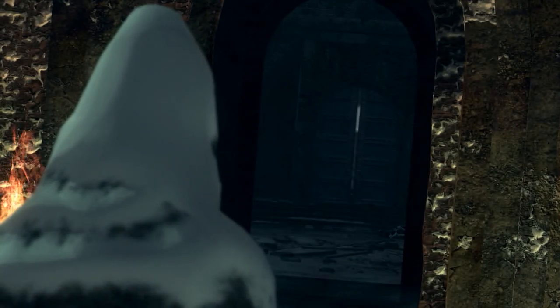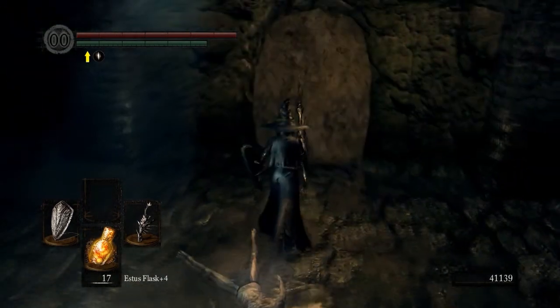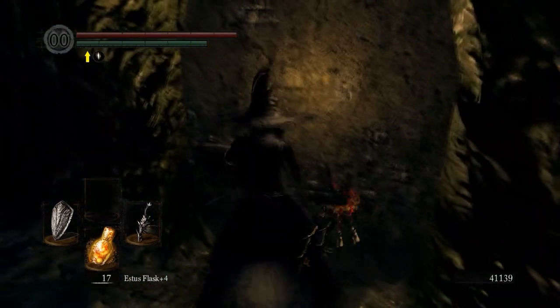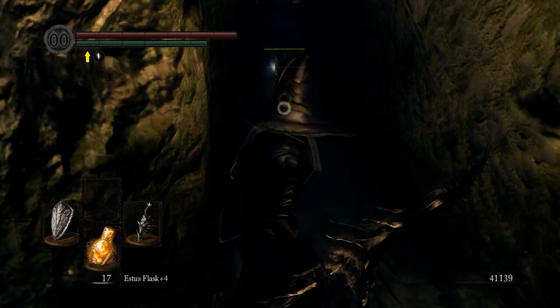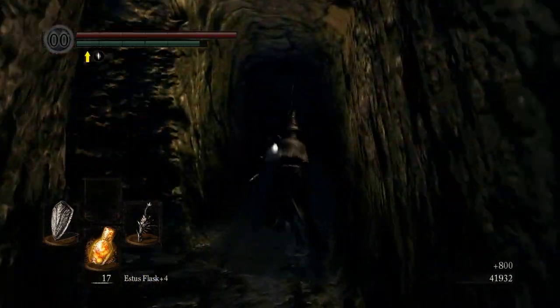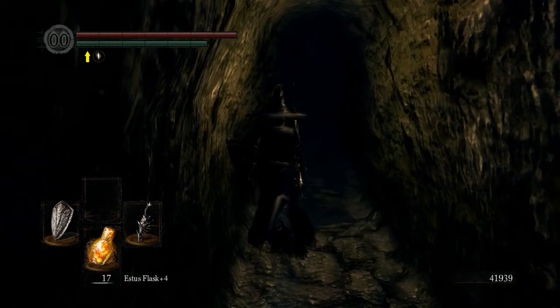My favorite boss — well, I shouldn't say my favorite because I don't like killing this boss, but you can if you want the souls or the tail. Come over here — there's another way to do this, but this is the normal way. Turn to the right and come left. Watch out because there's going to be another one of these guys. Kill him and then pick up this item — if you're going to pick up one item here, this is it. It's the Annex Key. Turn right.